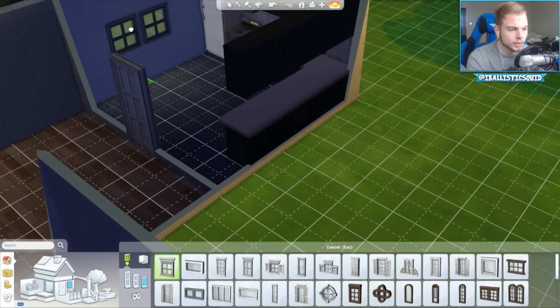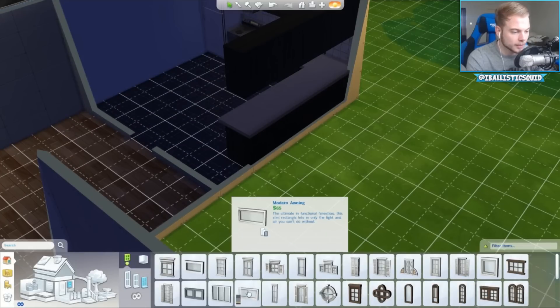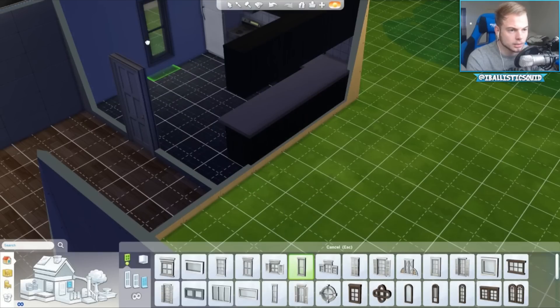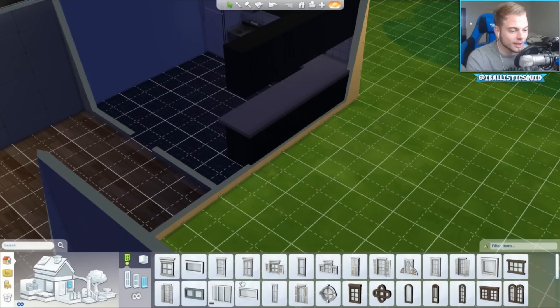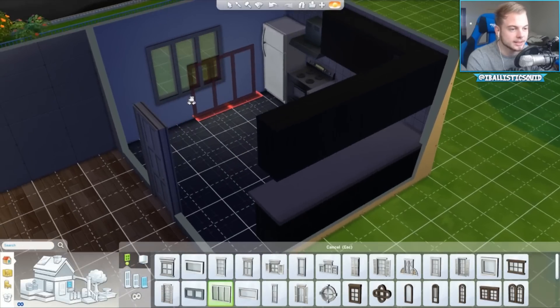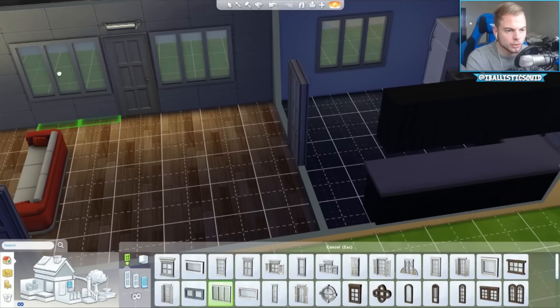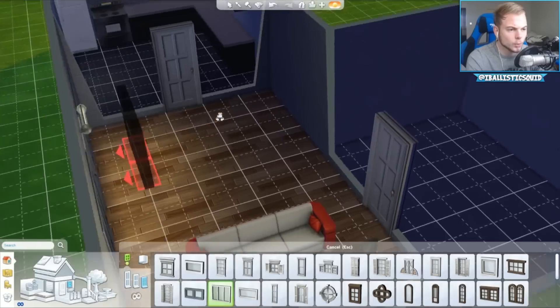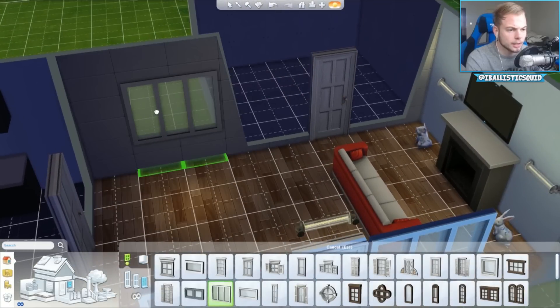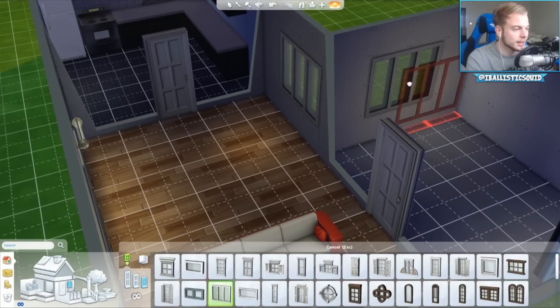I want a big window - can I have a big window please? That doesn't look nice at all, that looks like a cat flap. There we go, that's more like it - yeah, that's nice, letting in quite a lot of light. We're gonna put windows here and there. Everyone can see Boris Trotter have a wee. This is gonna be the bathroom slash bedroom slash anything room.